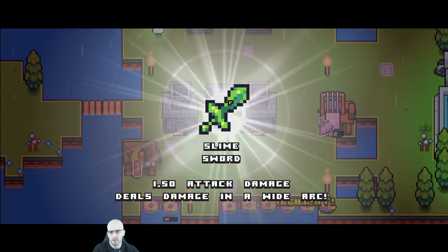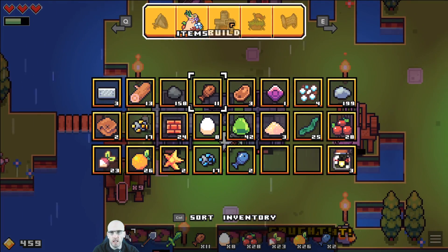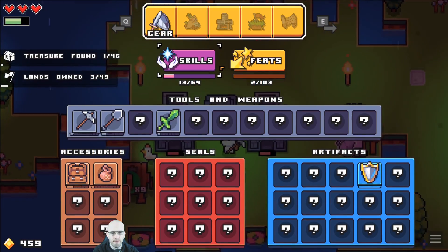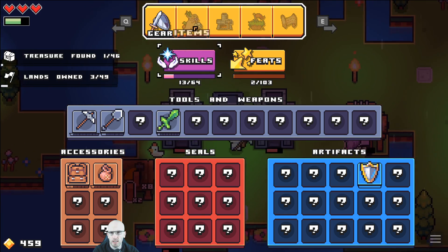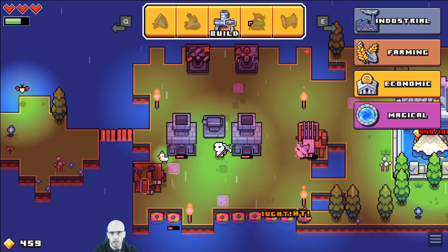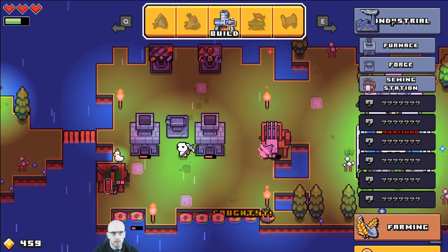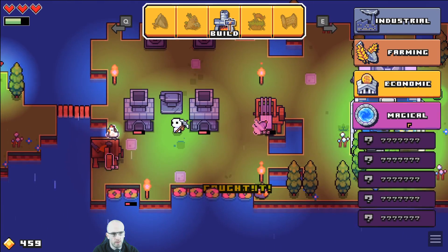So I assume — hold on, it is over there. So we do have to equip it. Is there something? It's probably the fishing rod. Hold on, put the bear. That's all still the same. Bolt with my bundle.